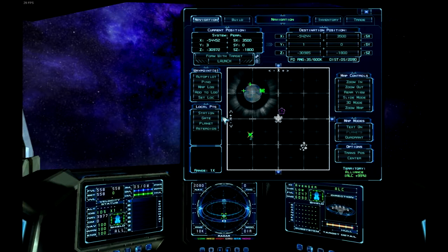Underneath that, we have the local points — or local points of interest, though that would waste character space. If you click on 'station', it puts your nav marker on the nearest station. 'Gate' does the same for the nearest gate. 'Planet' sets the nearest safe jumping location towards the planet — though be careful not to jump into the planet. 'Asteroids' targets the nearest asteroid belt. There can be other options like nebula depending on where you are and how close things are.